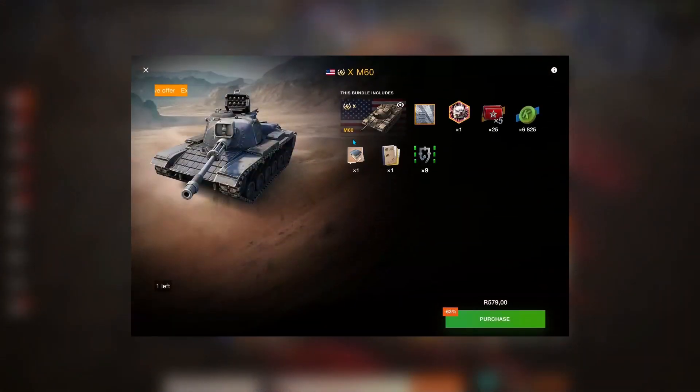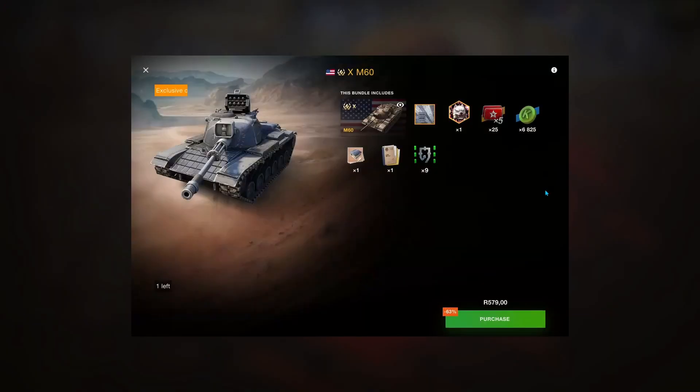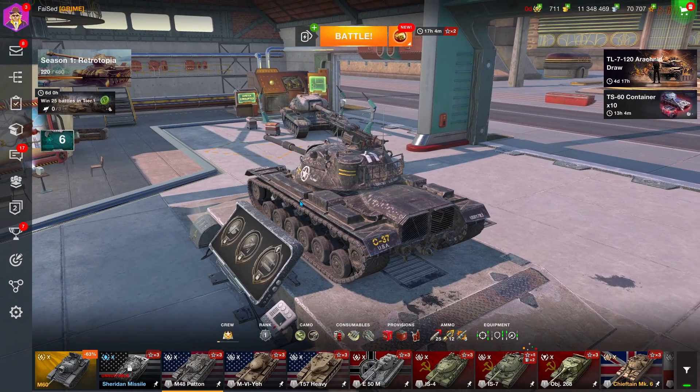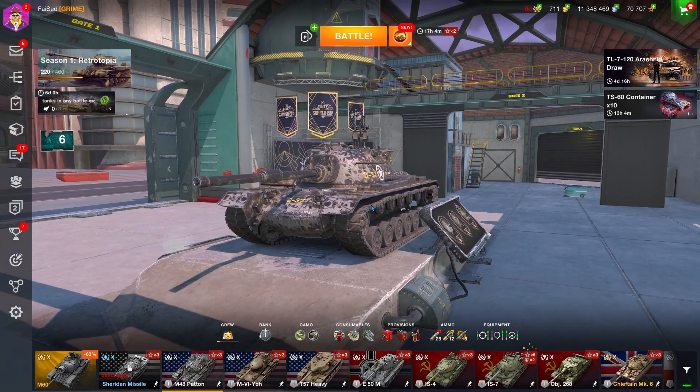The M60 was given for free at one stage, but I'm not going to get into that since this video is on the M48 Patton. I will in the future do a comparison on both vehicles so you can know which one is better, but right now I'm going to go over the M48 Patton and why it might be a better option than the M60.